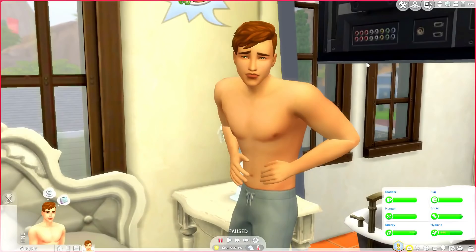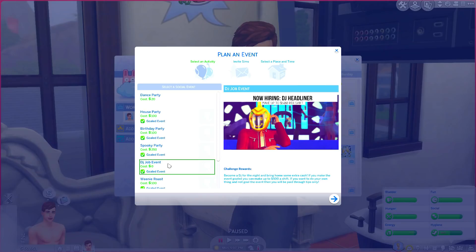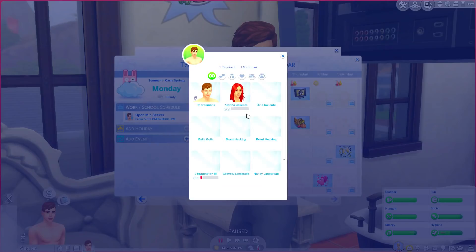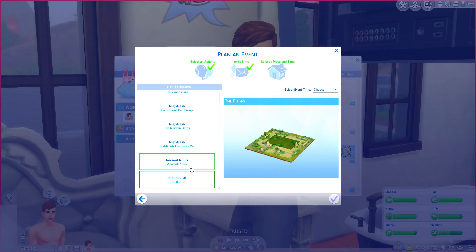Ladies, it was 5 PM the next day. We're going to add a DJ Job Event: 'Become a DJ for the night and bring home some extra cash. If you make the event gold you can earn up to 500 a shift. If you want to do your own thing and not gold the event, you'll be paid through tips only.' So he finna be the DJ — I'm gonna have Don Lothario come and we're gonna have the event at Disco Pan Europa at 7 PM.